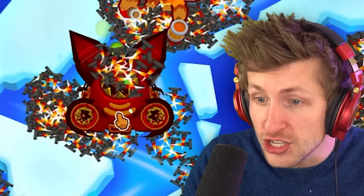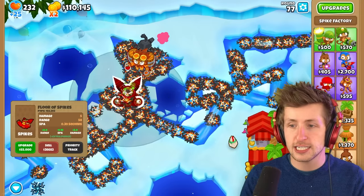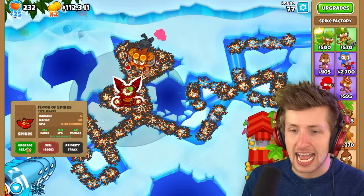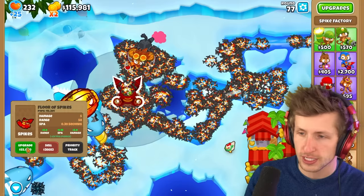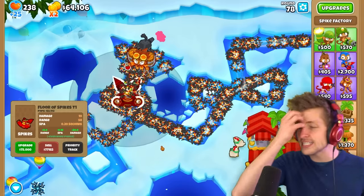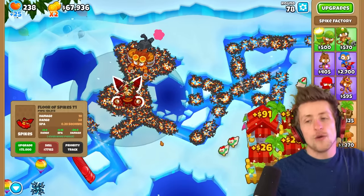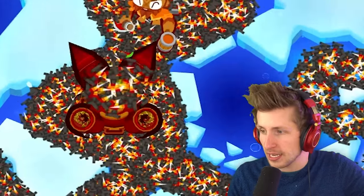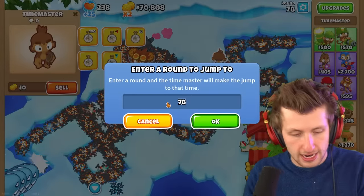That is gnarly looking! So it does 5 damage right now, spews out really fast. This upgrade is going to add 5 damage and reduce attack cooldown by 33%, increasing attack speed. There we go - we got the first upgrade, so this is the T7 now. It upgraded once into T6, then we bought the upgrade making it T7. Look at how fast the spikes are coming out - that is insane!